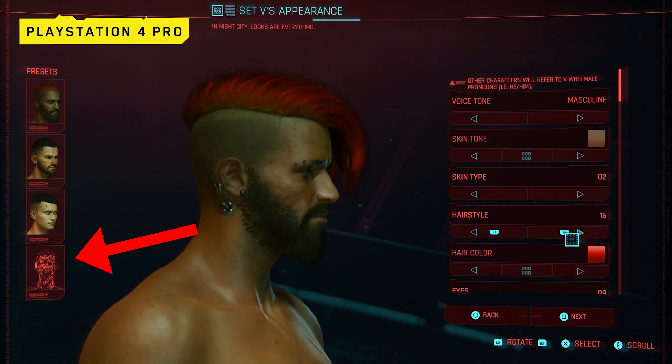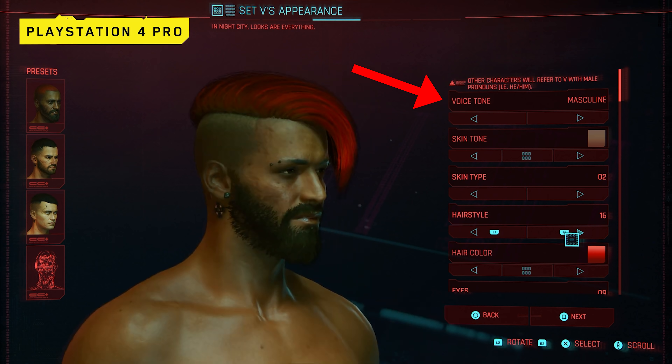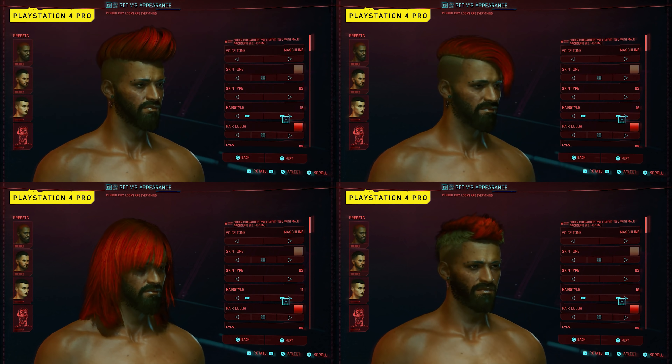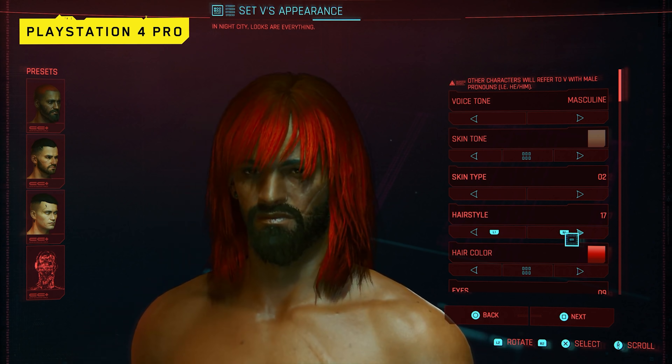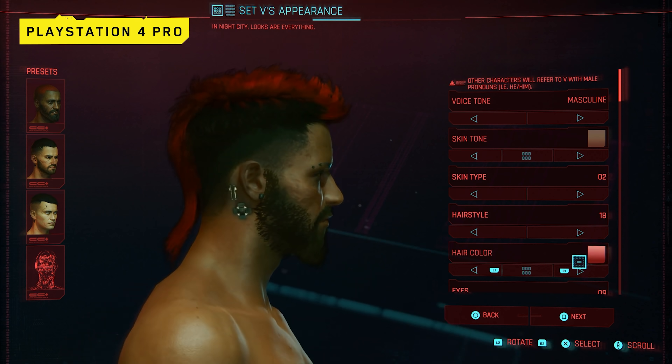The gameplay begins with the PlayStation 4 Pro in the character creation menu, where we can see options for different presets, including what seems to be a randomized option, as well as options for voice tone, skin tone, skin type, hairstyle — with four different styles shown — hair color with three different presets, and lastly eyes. Just keep in mind there are many more options than that; those are just the ones we got to see in this clip.